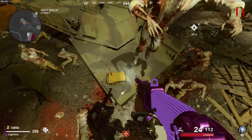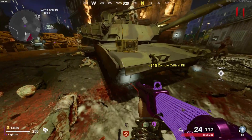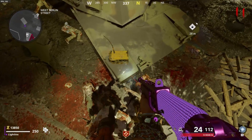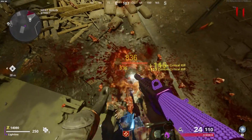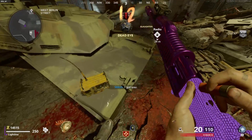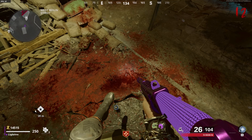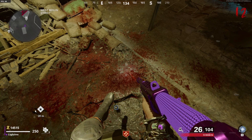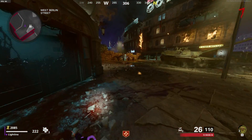For our first glitch, make your way over to the West Berlin Street. Jump on the corner of the tank right next to the little yellow radio, then pull back. Once you've done the glitch correctly, all zombies will pile up right below you. I recommend this glitch specifically for weapon XP and camos — it's really effective and easy to do, and it's easy to get critical kills as basically every shot is a headshot. I also recommend saving one zombie at the end of the round.